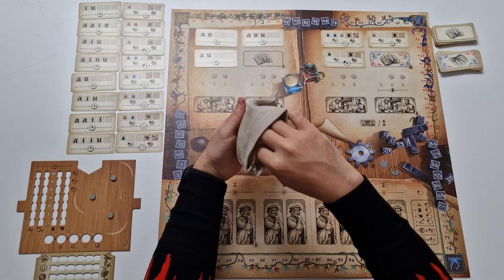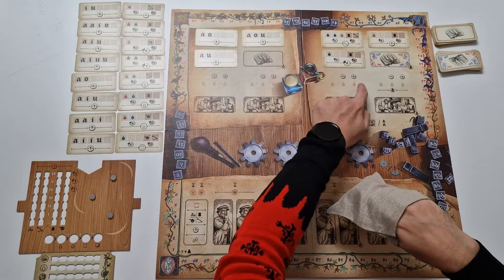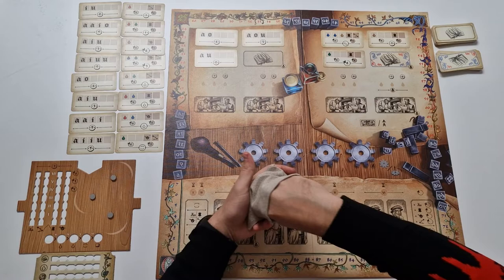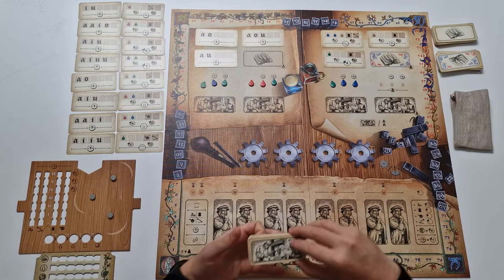Next, you have a bag filled with ink tokens — those little blots in different colors. You mix the bag up and populate all the spaces on this track, remembering that this space is reserved for a four-player game only. So in a three-player game, I will be populating it like so. The rest of those ink spots are put to the side.